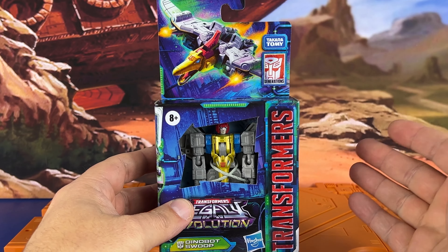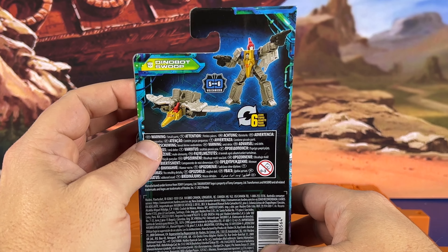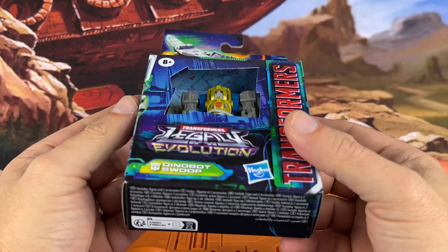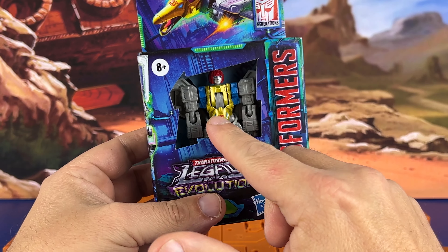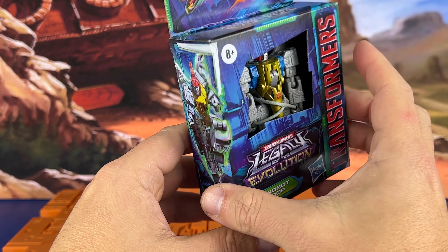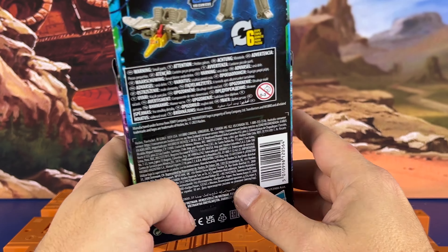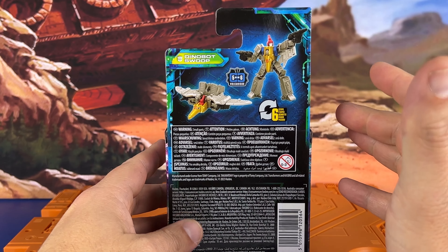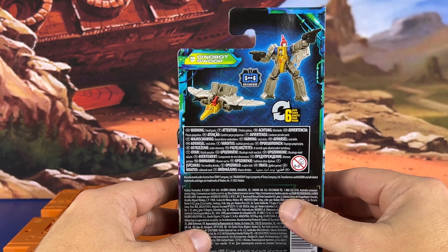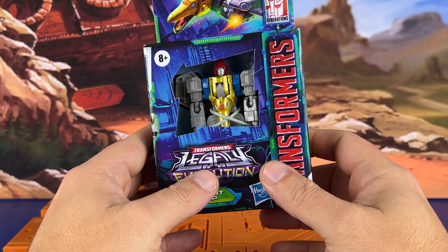Nice little artwork here on this. Before we get too far in this video, if you're watching this and you like Transformers, G.I. Joe, Motu, or anything — just hit that subscribe button, it would really help out the channel. The gold is really popping here. We've got some nice artwork on the side — Swoop running with a blaster, got him in bird mode, and we've got the artwork for Legacy Evolution. We're going into United now, so this is number five or six. Put it in the comments — should I get the other ones? Should I build the freaking combiner? I know it looks terrible, but maybe I'll have to get him.